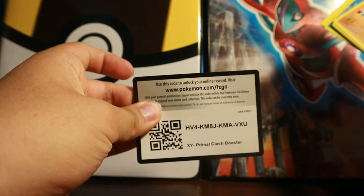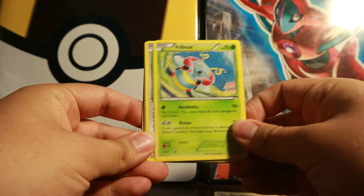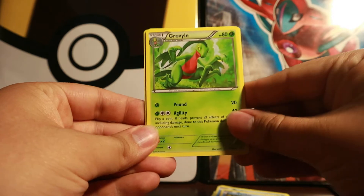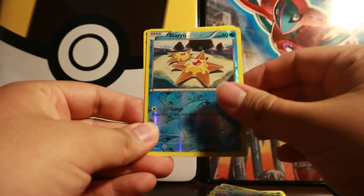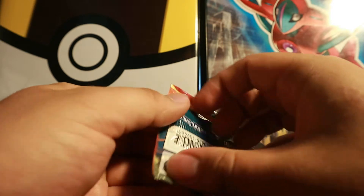Code card for you guys right there. This pack starts off with Nosepass, Brawlite, Swampert, Mudkip, Froslass, Croagunk, Vile Shield, Energy, Lunatone, Star reverse, and a regular Breloom rare. So nothing good from that pack, but that's fine - moving on to the next Primal Clash booster pack with Groudon on top.